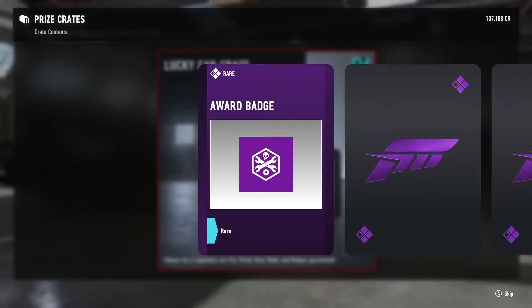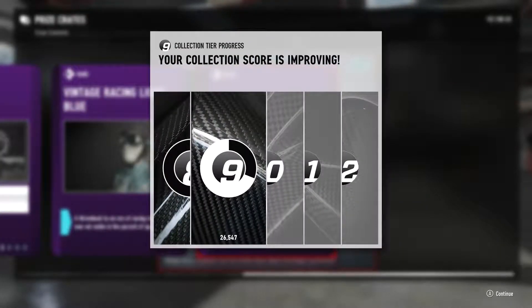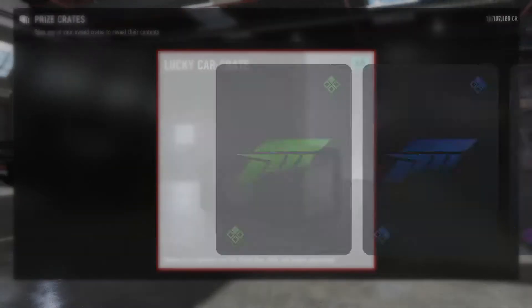Got three more rares — award badge, Instability, Vintage Racing, light blue, and a 2015 Mercedes-Benz racing super car. I like it, got the Mercedes-Benz, newer one. On to our fourth.